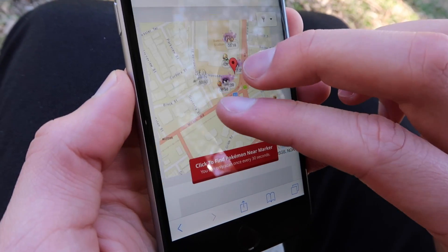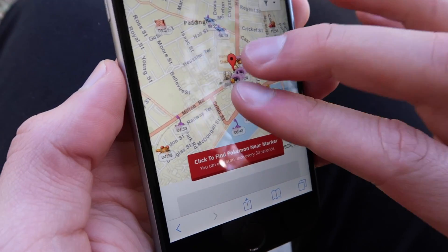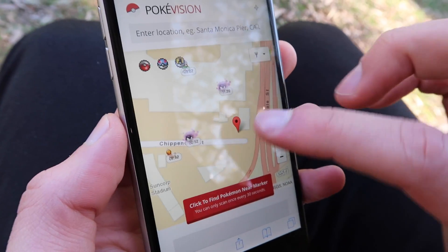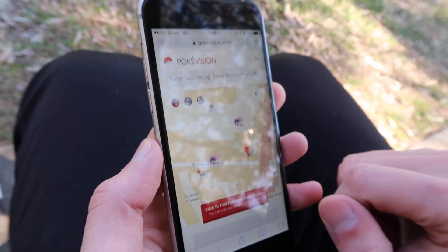While browsing PokeVision, a lot of people were saying Ghost Pokemon don't spawn at cemeteries, but look at that — there's apparently a cemetery right there with two Gastlys spawning in it, and one in the stadium nearby. Might just be a coincidence, but there are definitely Ghost Pokemon in the cemetery.